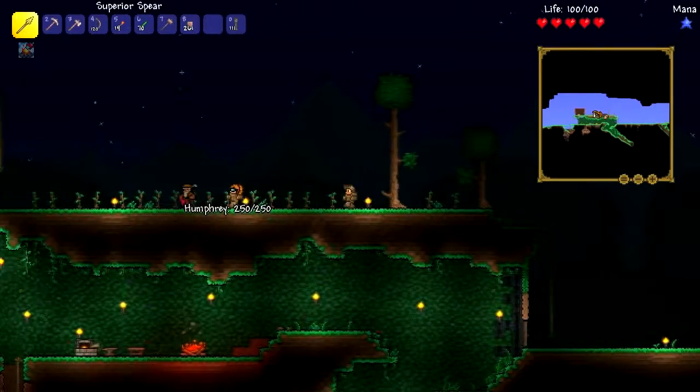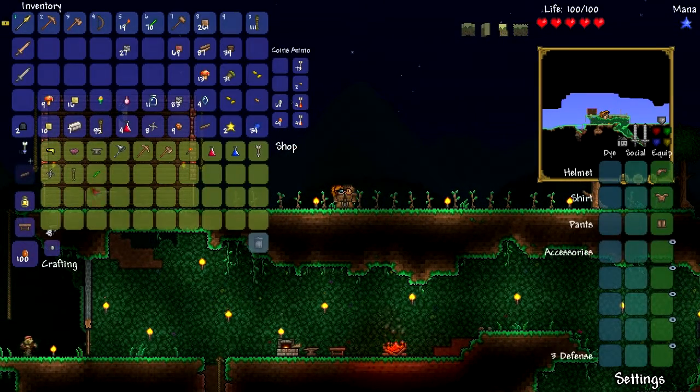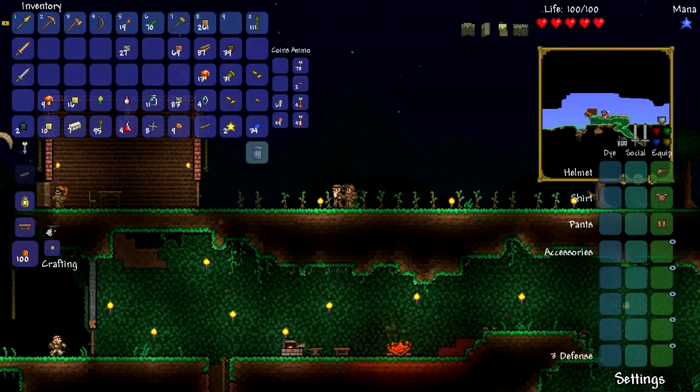A new guy appeared — Humphrey the Merchant. And he does sell us rubbish, even like a piggy bank. Oh, the mining helmet looks really good. I really want that. Bug net — some really cool groovy stuff.